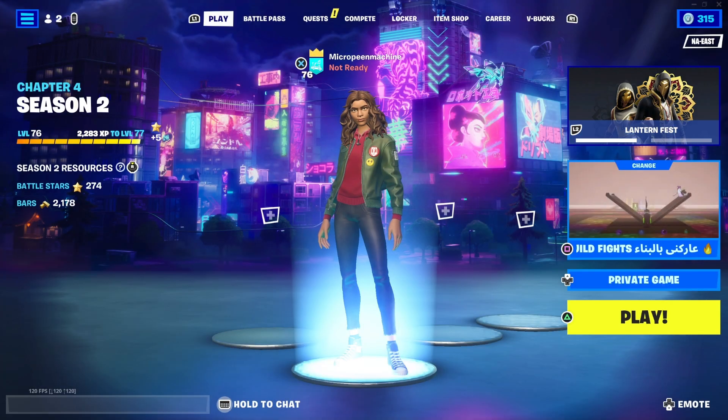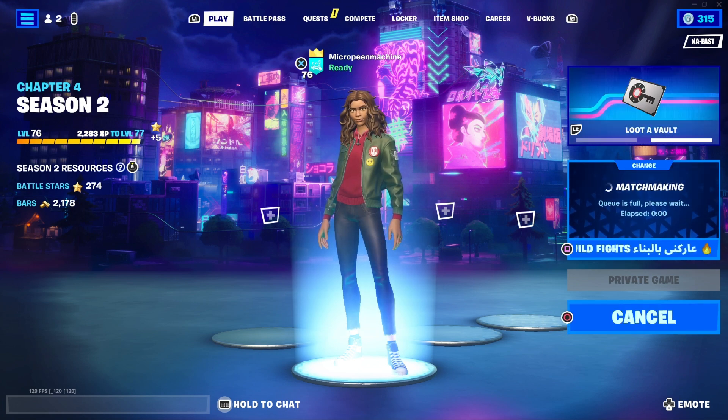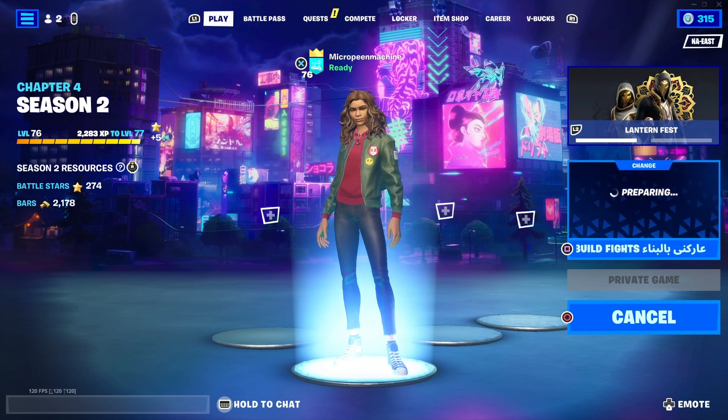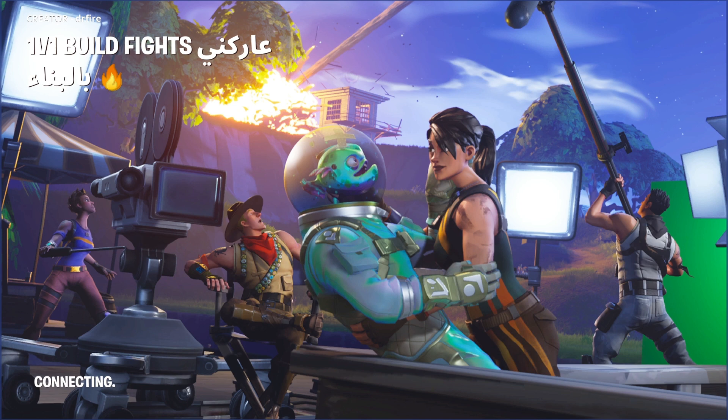Make sure it's a private game so that nobody else can join your lobby and you can do these glitches in peace. While that's loading, there is an AFK method to this, so it's perfect for people that want to set down the controller or whatever you play on and still earn XP. Make sure to subscribe and turn on notifications so you're some of the first to know about these glitches, because the more people that do them, the less XP is given out.